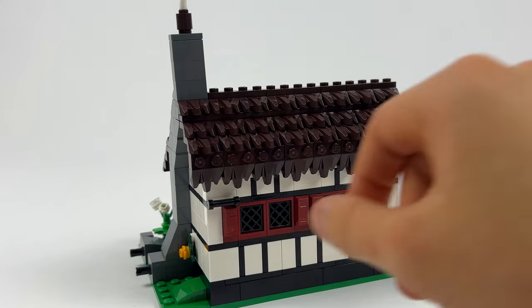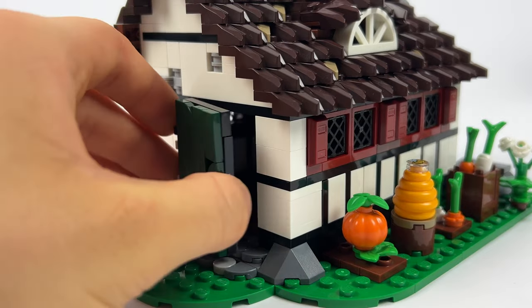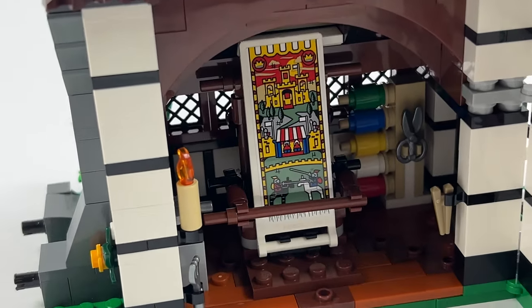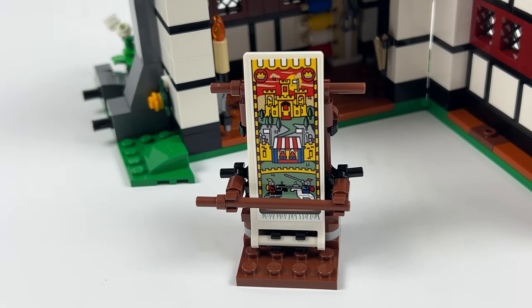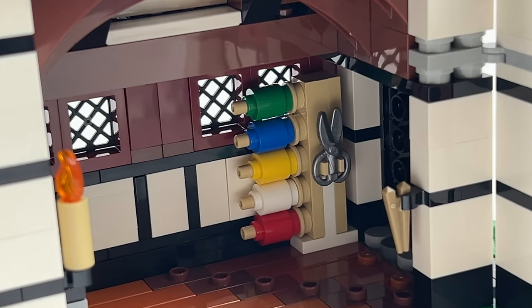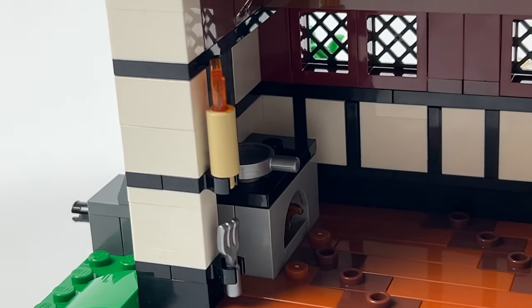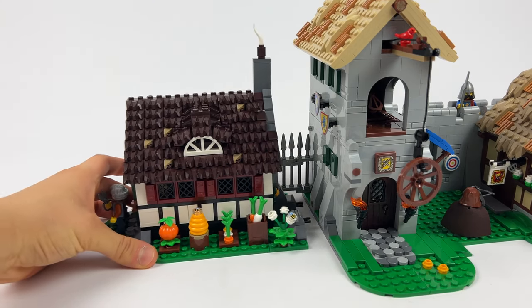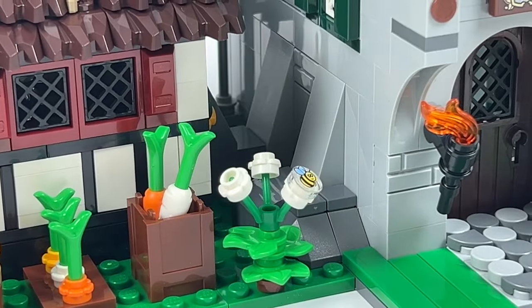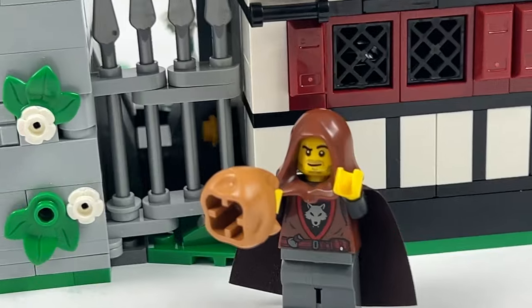To access the interior we can open half of the house by pulling on this black piece or simply peek through the front door. Inside we find a paradise for any weaver — not only a loom with a work in progress, but also a selection of spools with colored yarn and a small oven and fireplace that heats the house. The house is attached to the carpenter's house using Technic pins, and on the back side we find a small gate that blocks the passage from behind for intruders.